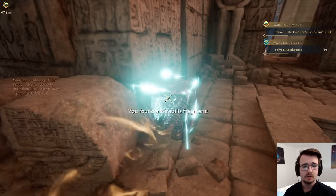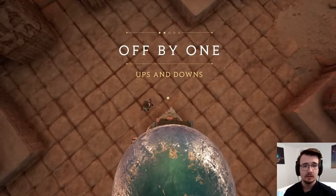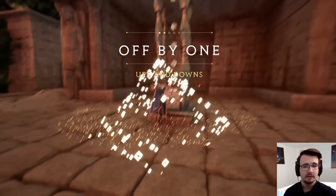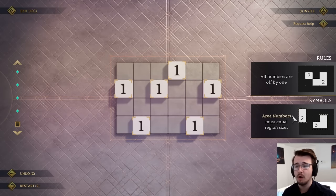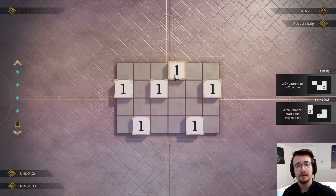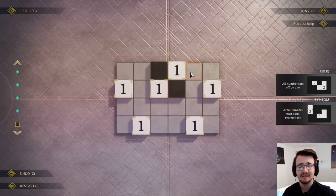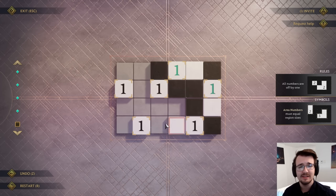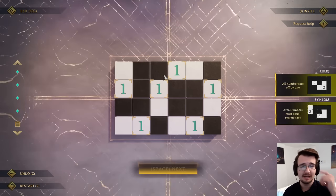What is this? Is this a hidden cube? A Mirabilis fragment. What is this? Off by one. A logic puzzle — all numbers are off by one. But the area numbers must equal their region sizes. All the numbers are one, which means that all these are actually regions of size two. Size two means I can't connect these because I would make a region of size three. But I must have them connected like this, which seems to cascade very cleanly. I can't connect the ones — I would make a region of size three. And I guess this is how it lines up.